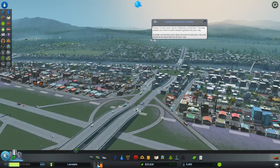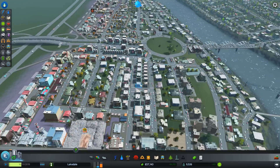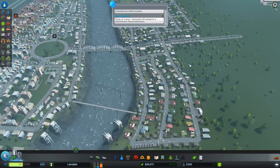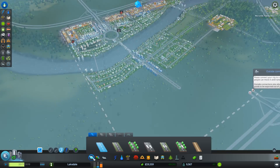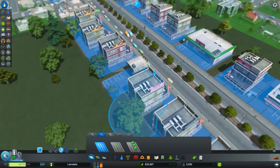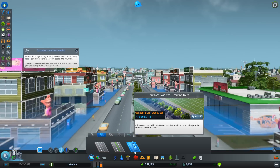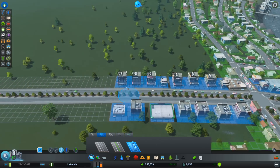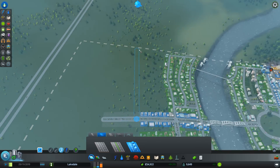I think I might expand to this blob right over here for our next plot of land. There's a high demand for office space as well — we can probably work that in. Right along this road I think would be a perfect location for some new offices. What I've been putting down is these lovely little avenues with trees in the middle. These decorations increase land value by lowering the noise pollution over here.